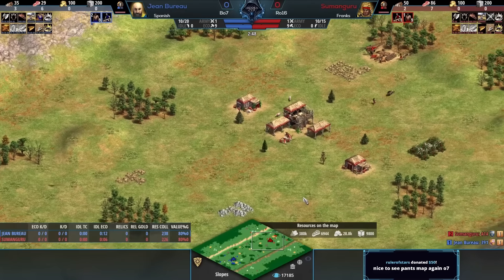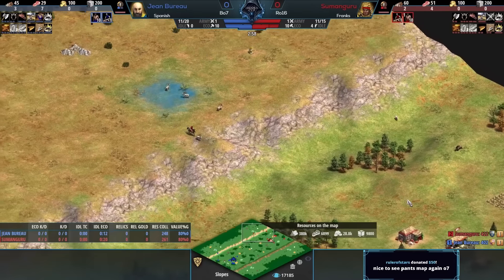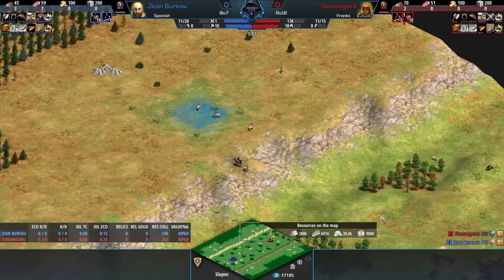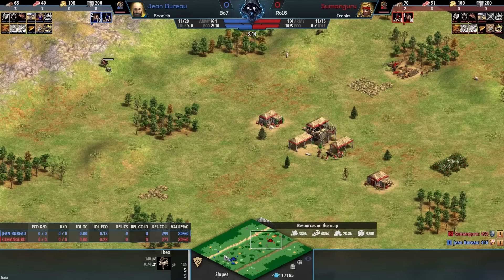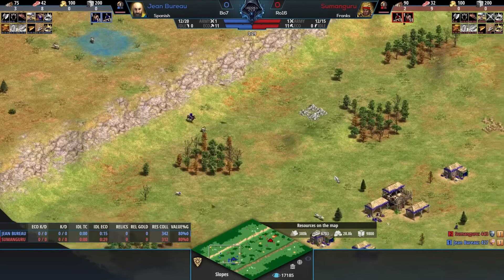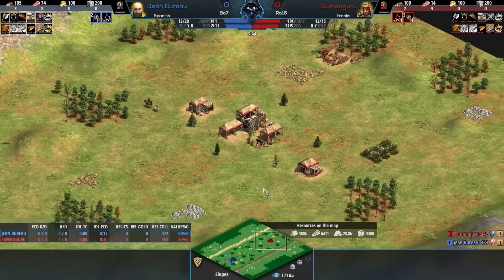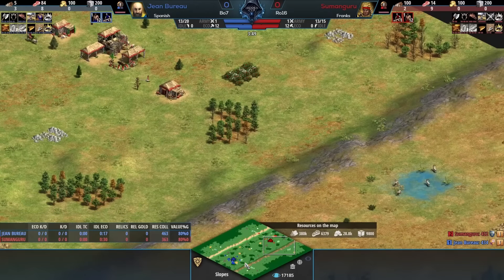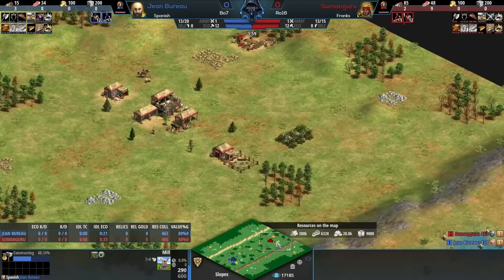So initially on Slopes you have the food on the sides - food is the most important resource at the start. Players are trying to get as much as they can, and you can see Sumanguru is just going to push in the deer. On both sides players will have two shorefish and four deer. Obviously if you go out there with mills and mill that, you're getting the shorefish as well - it's more food in total. But I think it's going to be rare for players to want to take that risk, because the opponent can then prioritize focusing on that area. More often we've seen players shift towards just pushing in as much as they reasonably can.